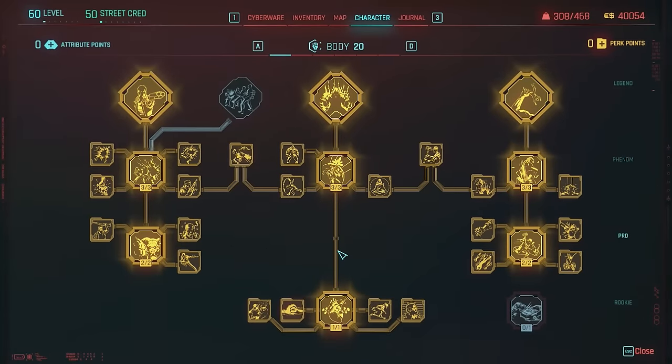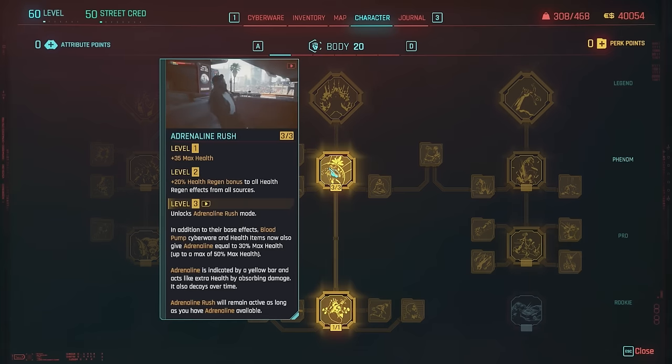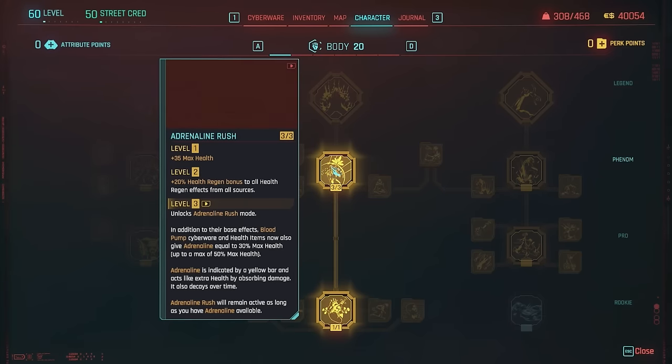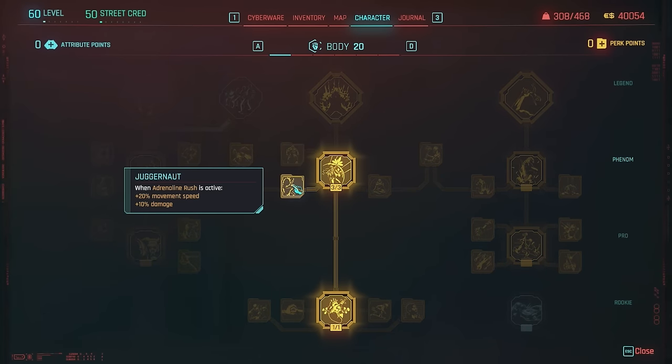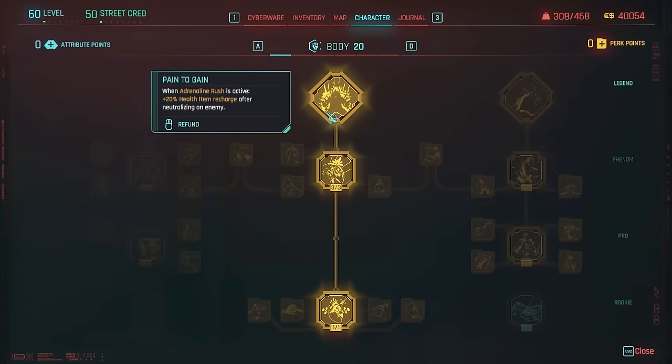Let's talk about Body. It's the main perk tree we're focusing on for this build because it fits Main extremely well, especially the middle tree which is all about health regen benefits. I pretty much maxed out everything here, took Adrenaline Rush all the way to the top — not only for health and health regen benefits, but because with Adrenaline Rush and our health items, we get even more health which gives us Adrenaline. With Unstoppable Force we're immune to knockdown and blinding. Juggernaut gives us increased movement speed and damage. With the legendary perk Pain to Gain, when Adrenaline Rush is active, we get plus 20% health item recharge after neutralizing an enemy.